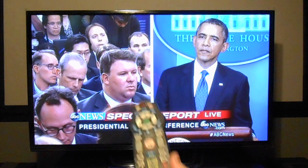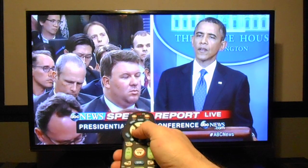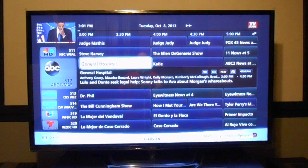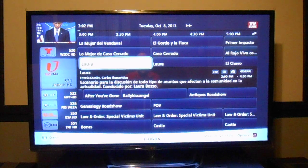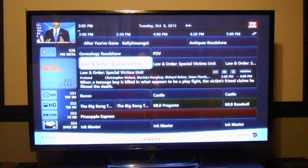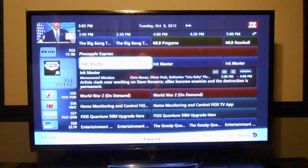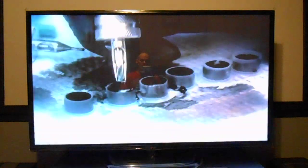So I've got my Verizon FiOS and I'll show you here — it works fine. Press the guide button, the thing pops up, I can flip through the channels, whatever. I can hit a number and obviously it'll come up. See how it's flying through and all that good stuff — I'll just pick a channel and it goes right to the channel.